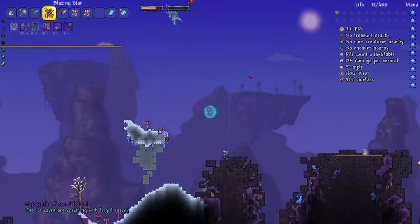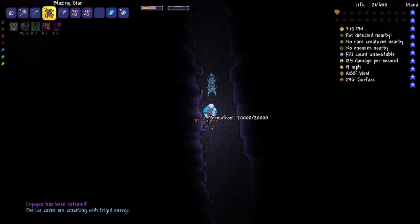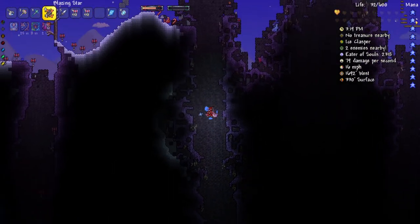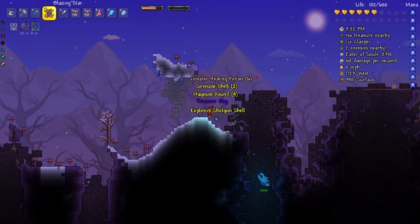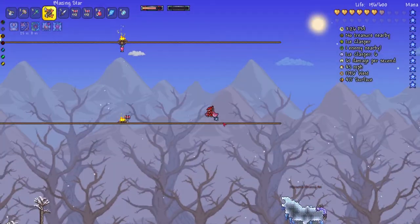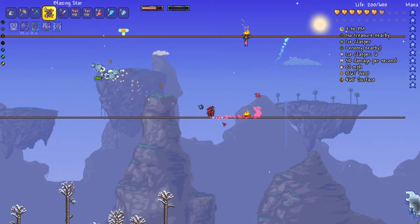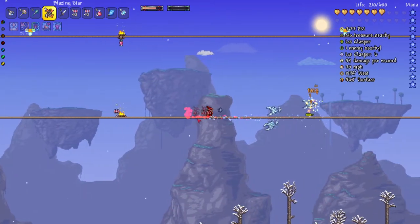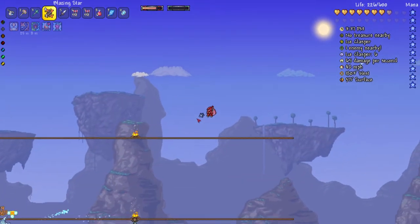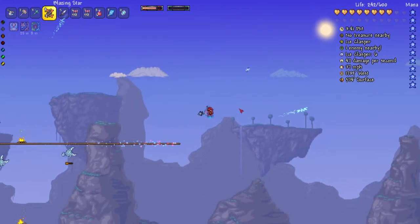I don't know what I'm following down — what is that? Oh it's an enemy, it does like 20,000 health. What was that chat message? The ice caves are crackling with frigid energy. I have no clue what that means — does it mean the underground ice biome maybe? Alright anyway, let's go back to my base and look at my loot. Oh actually there's some Cryogen lore up here, I'll grab that first.